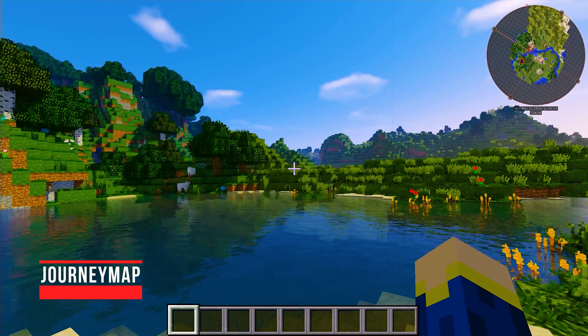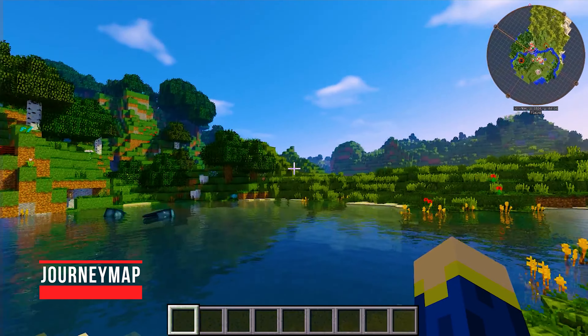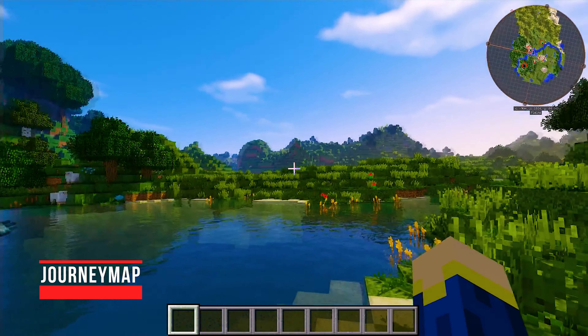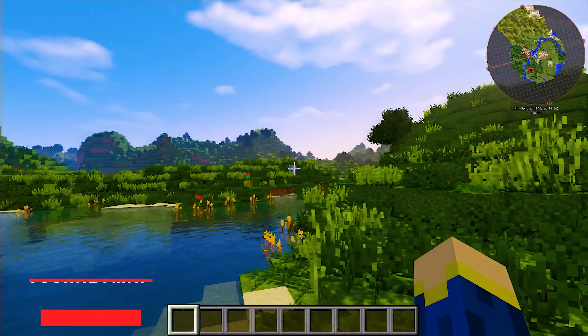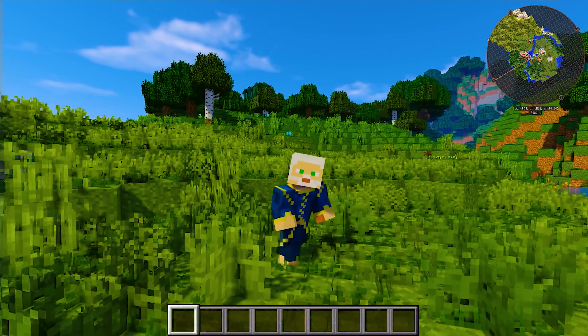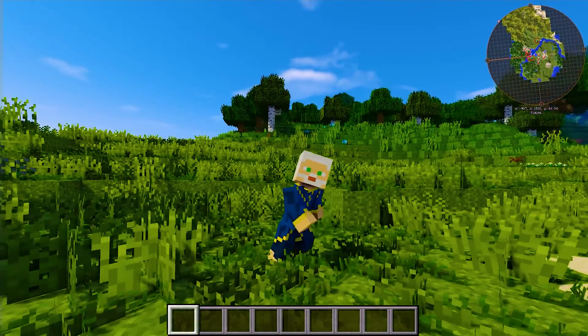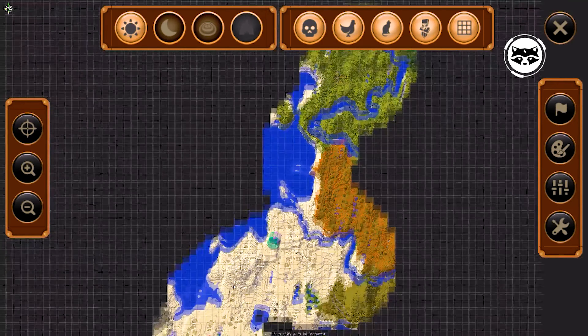Journey Map is one of the most popular mods in the Minecraft community, which many players have probably heard about. It consistently ranks high on any list of the best mods for Minecraft. Journey Map adds a viewable map to the game that can be invoked by pressing J on your keyboard, allowing you to easily view the full map and mini-map, as well as how the world looks during the day or at night.